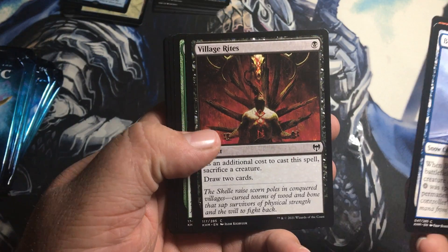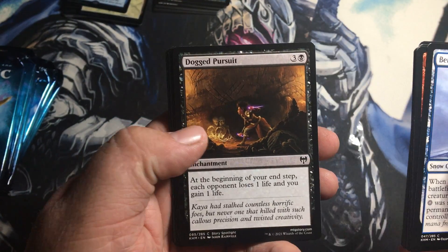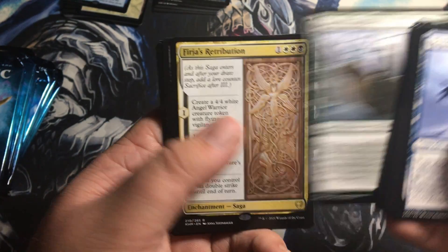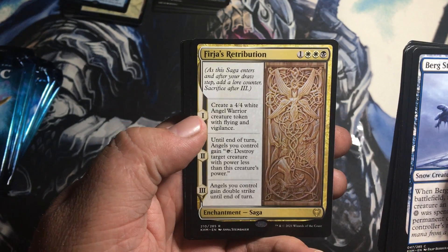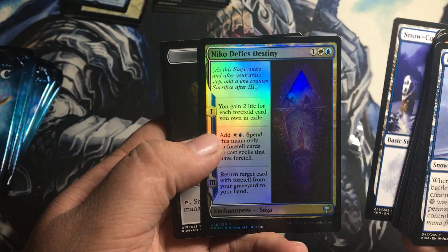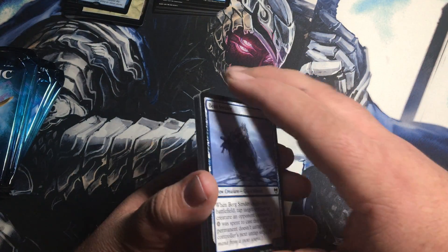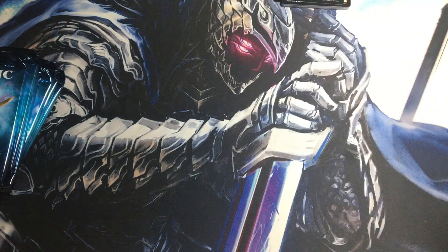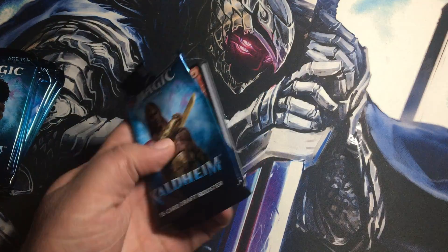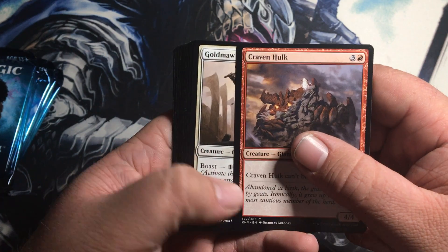I'm gonna go a little slow and look at the commons. Oh, we got the new Village Rites — yes, that's awesome! I just discovered I have the other Village Rites so I'm very happy. Skull Raid, Pursuit, Frostbite, Poison of the Cups, Colossal Plow, Boreal Outrider. Oh, this is a saga — Freya's Retribution! That is some beautiful carved wood art. We got a snow-covered island and a foil uncommon — Nico Defies Destiny — and a treasure token. Pack one, heck yeah!